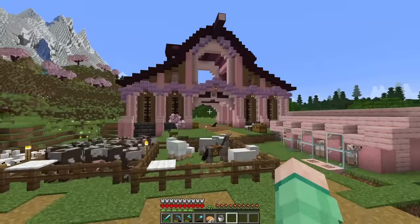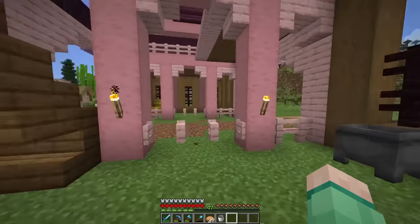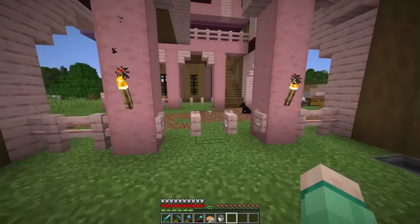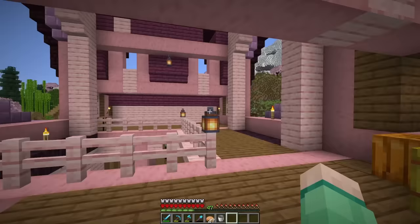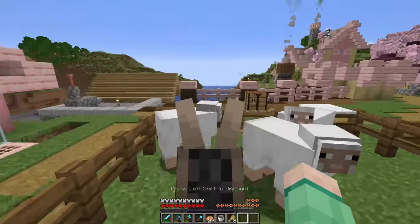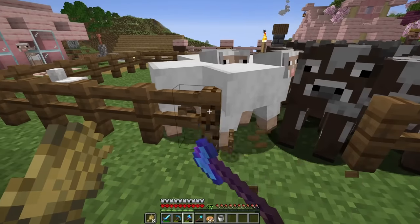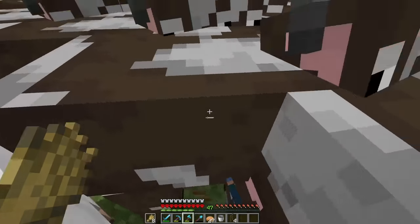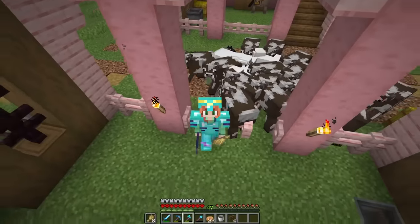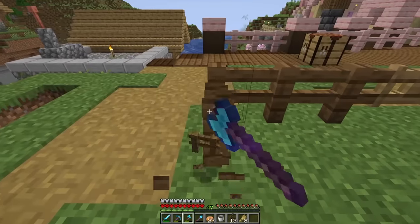I think it's time to move the animals in — I'm so excited! I kind of imagine my horses living over here, but I don't have any horses yet, so let's focus on what we have. Maybe cows and sheep can share a pen together, and the chickens could hang out in the loft. I do have this lovely donkey — welcome to your home! Then we just need the cows and the sheep. Come on, everybody! Oh dear, yeah — it's a huge barn, lots of space for everybody. Nailed it! Now I can finally take down these pens. Barns just add so much life to an area.